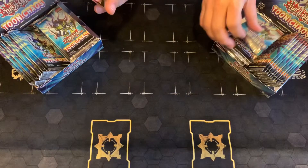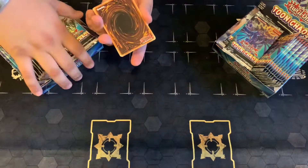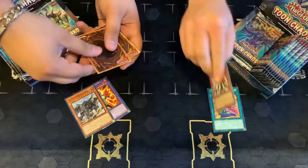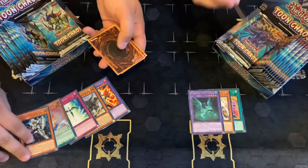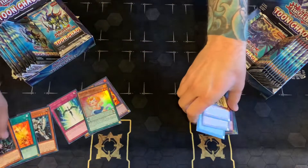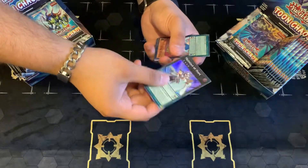Alright guys, let's go ahead and get into it. We're gonna open up our first packs from each box — we're really hoping to get these collector's rares, so let's see what happens. We'll put them face down so it can be a surprise for both of us. Okay, Mug Dragon, Local Angel, Hope Chaos... so our super for this pack was Angel and mine was Magician of Hope.